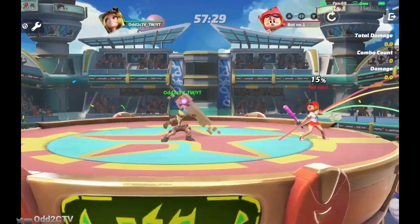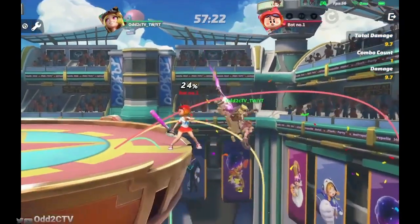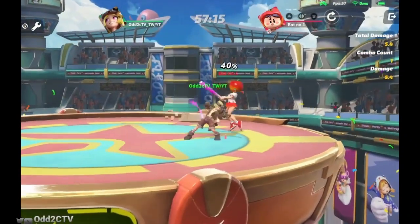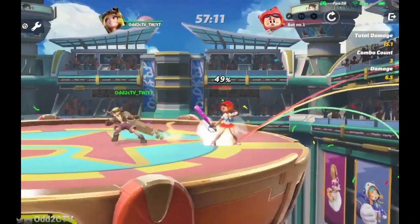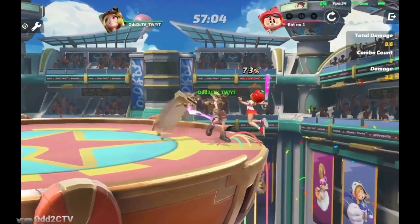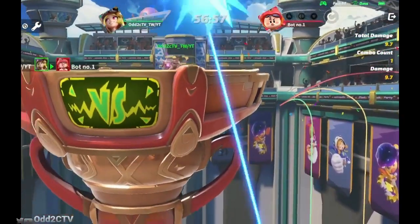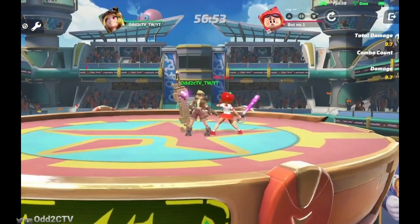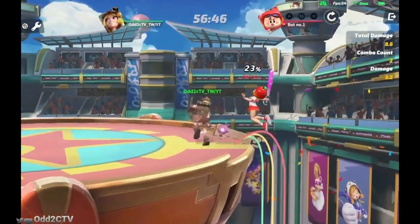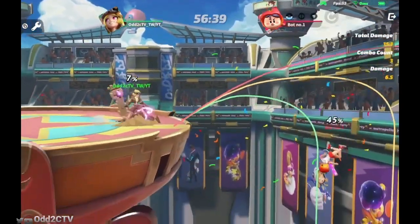Gwen's down tilt is basically a stab into the ground with the sword. The angle it knocks at is really good — it knocks far horizontal, which is very good. The stab hits really low, and Gwen is one of the few characters that can challenge characters like Sofia on recovery. Sofia's up special comes above the ledge, but Gwen's stab goes into the stage and hits opponents before they manage to grab the ledge.